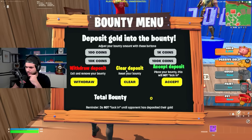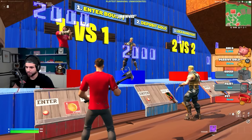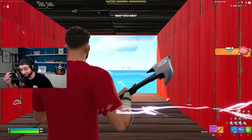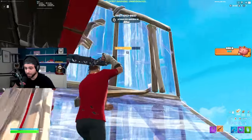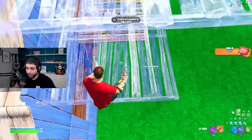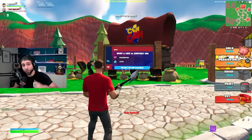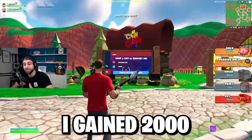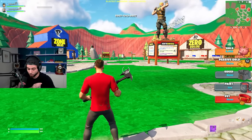I'm going to put down 2,000 coins and click accept. I'll wait for them to update to 2,000. Now that we have the same amount, I'm going to lock in and once he locks in, we're going to be teleported into a Zone Wars 1v1. It's your typical Zone Wars setup, but whoever wins gains the other person's bounty and the other person loses their bounty. So I just gained 2,000 and Jack just lost 2,000 gold over that Zone Wars match, which is absolutely insane.